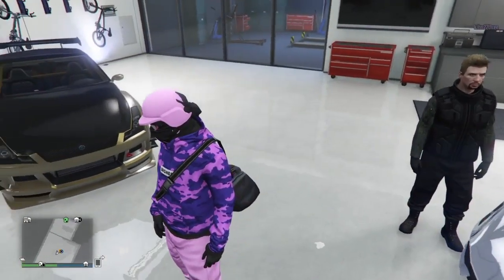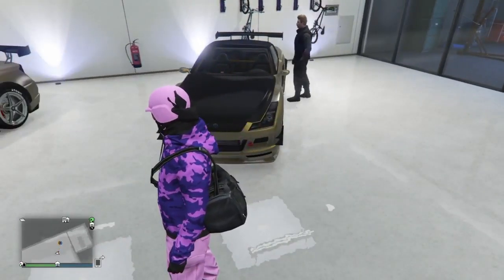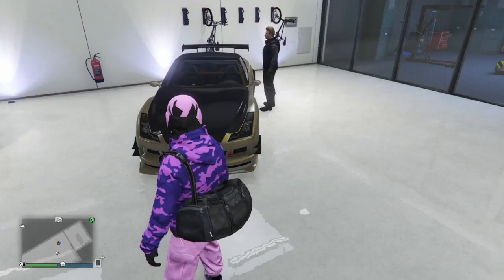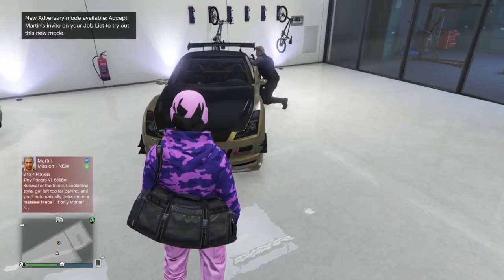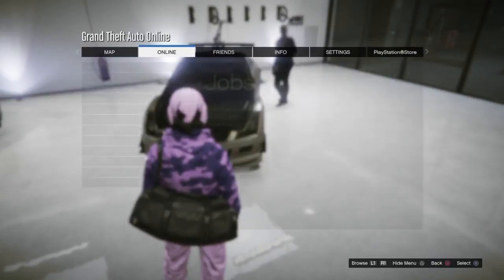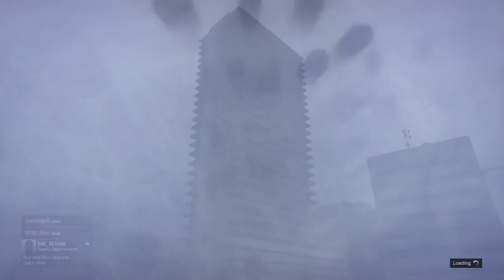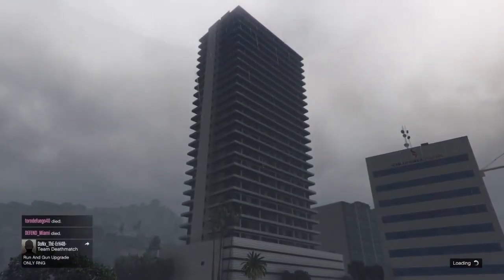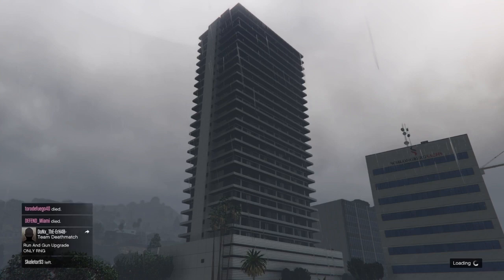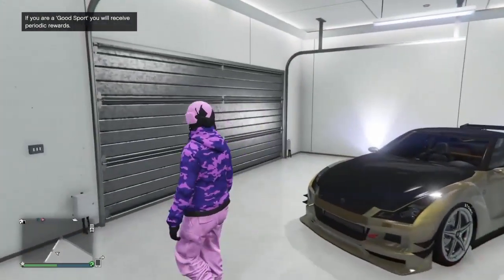Once you've followed the other video and you have your friend glitched inside your garage and they can spam triangle on the car, you'll be able to do the glitch a little bit differently. Get to the stage where your friend is glitched in your garage. I recommend being in the same crew as your friend — just make a crew and invite your friend to it, because the only way I'm seeing it work now is by joining crew members.